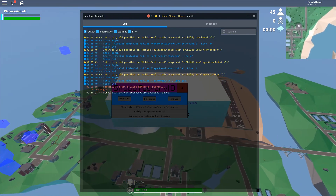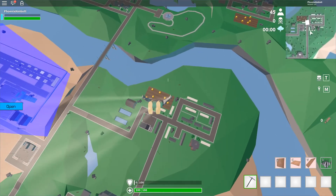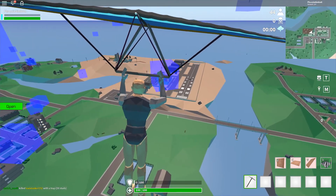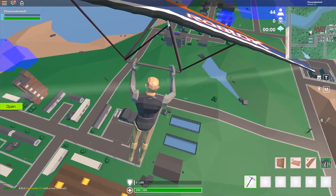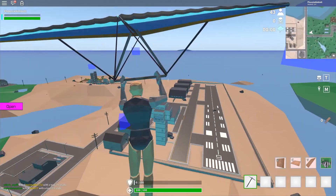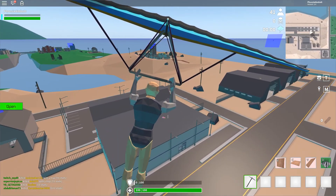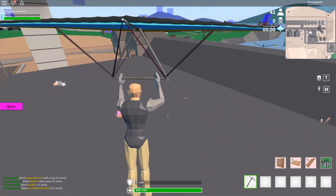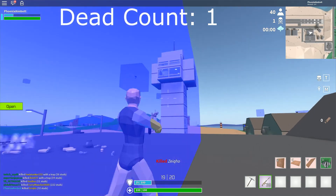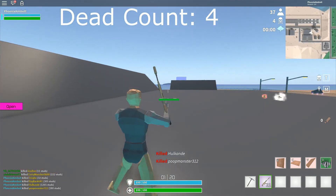If you look in the console, there's the success message. Let's go ahead and drop somewhere. I'm gonna show you guys how overpowered this hitbox script really is. It's oversized, so it's really, really large. The hitbox script is pretty large, so you're gonna easily melt people to death. Dead. Dead. Dead. Dead. Dead. Dead.